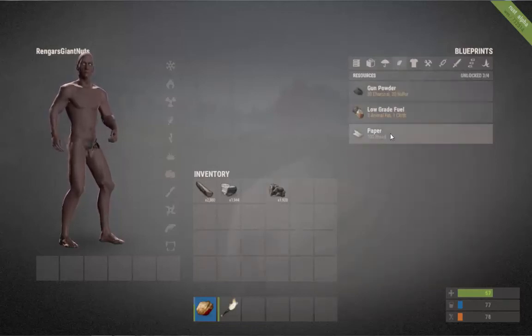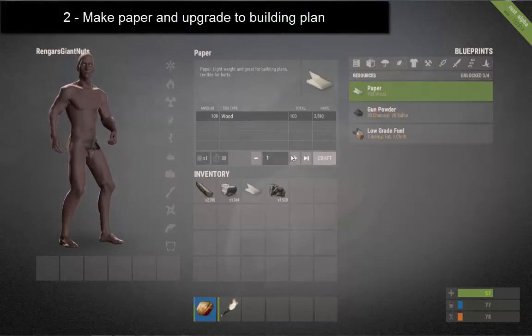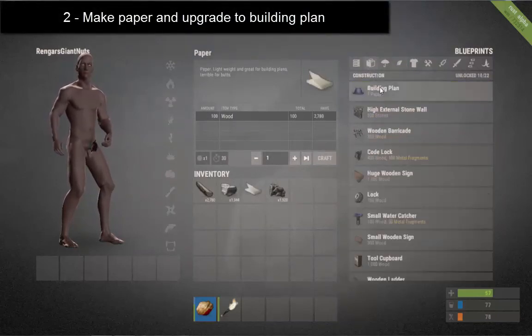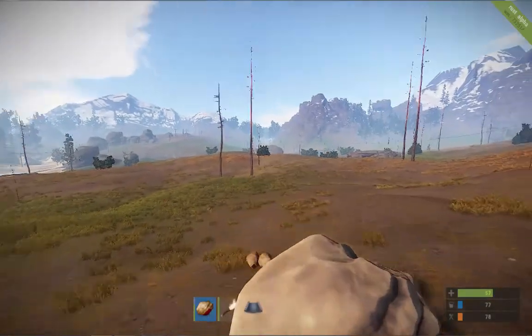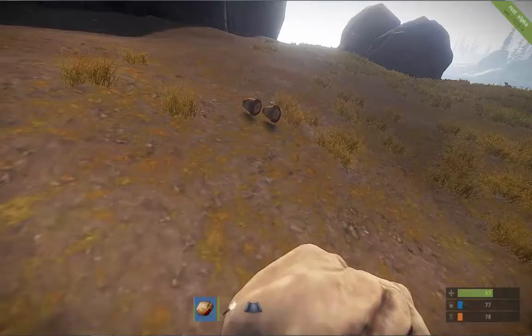Your first objective: make some paper out of the wood you've got. Now blueprints - building plan. Craft, I'll turn it to that. Now this is quick - this is Instacraft that you use on this map, which means everything is very fast.